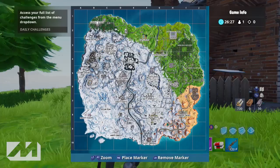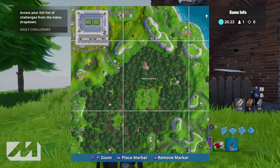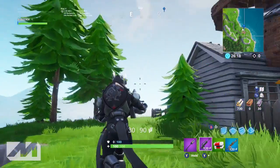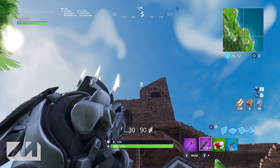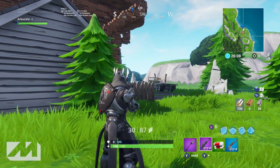The first golden balloon is located northeast of Wailing Woods. You'll see there is a man-made building up here in the shape of a duck. If you come on the left side of the building and look up at the very top, you'll see there is a golden balloon hanging from the top. You don't need to go up there — you can shoot it from here, knock out the balloon, and that's going to be your first golden balloon.